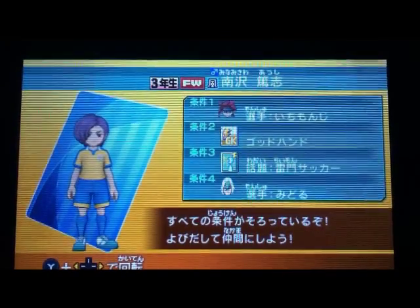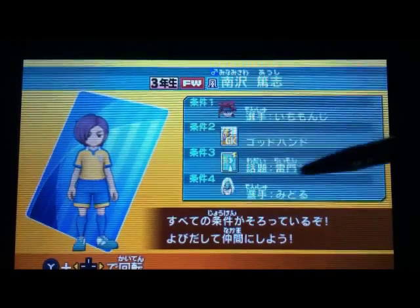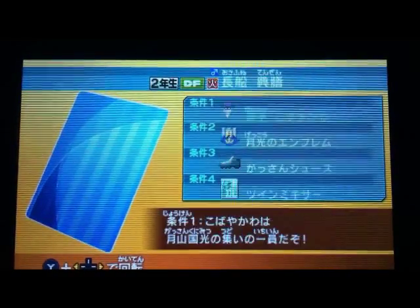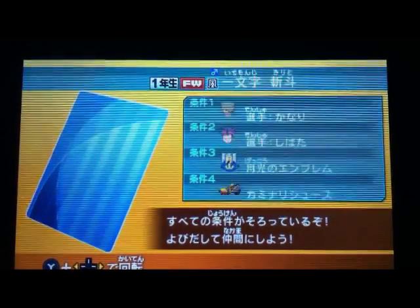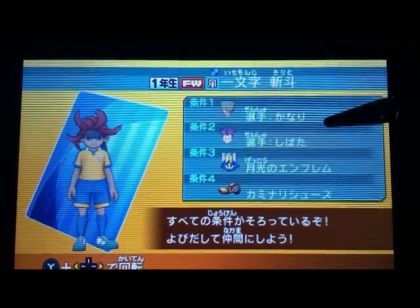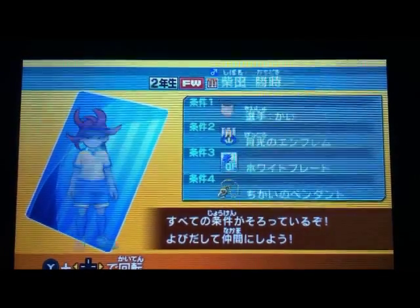We need Ichimonji, which is a player I already got. We need God Hand, Raimon Sokka, and Midoru. For Ichimonji, you need Kanari, Shibuta, the emblem, and Kaminari Shoes. Let's take a look at Shibuta — he needs Kai. So this is the first guy you actually need, which requires the Gaston Kourimitz Emblem, Premier Shoes, and White Blades.